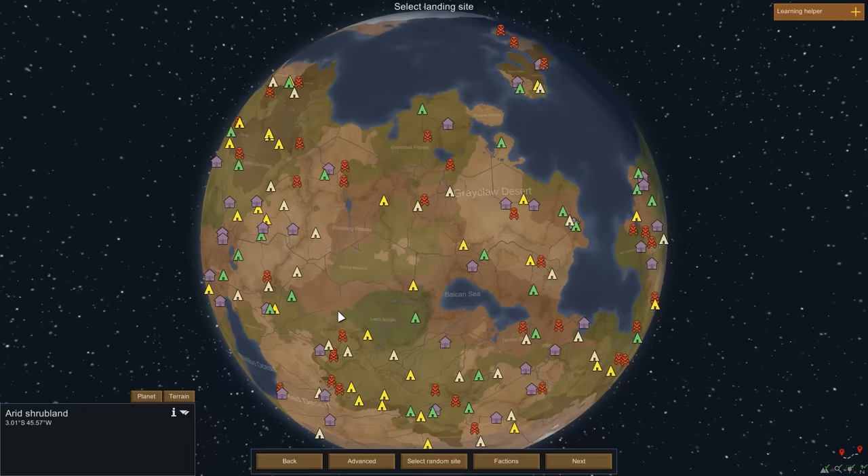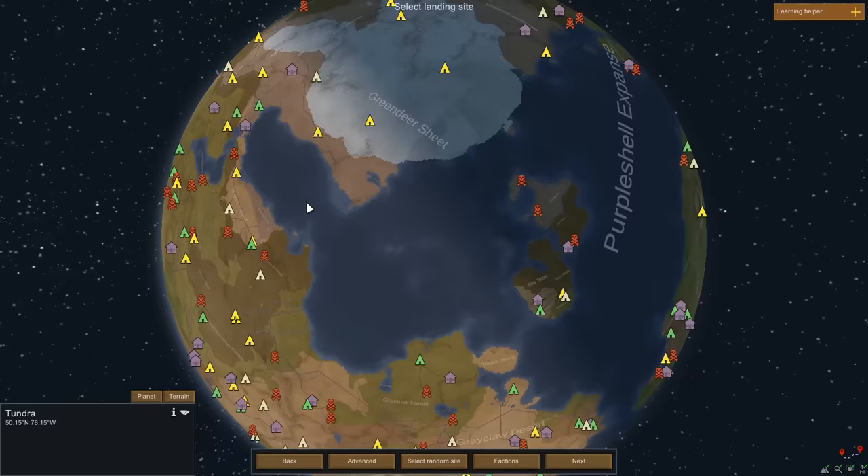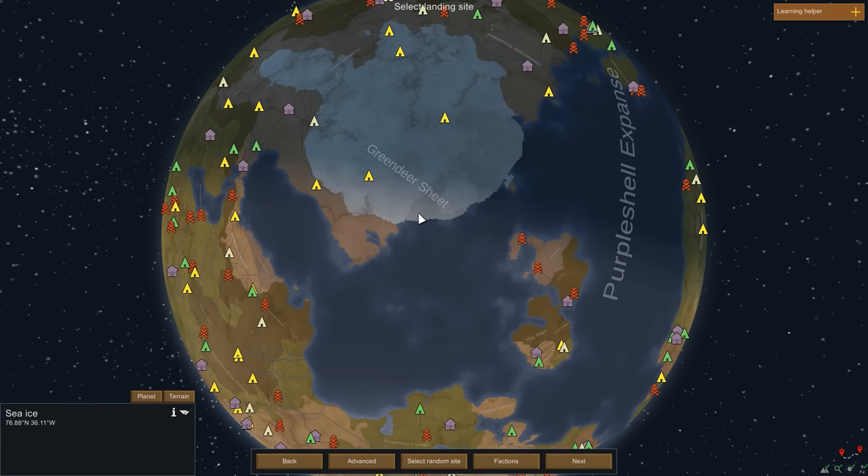Our world has different biomes. Near the equator we have shrubland, desert, and rainforest. Moving further away we see temperate forest, boreal forest, tundra, and eventually ice. Ice comes in two variations: ice sheet and sea ice. Sea ice is very likely the hardest biome in the game — so hard that it is absolutely impossible with the scenario we've chosen. So we'll take the next best thing: ice sheet. Compared to the completely flat sea ice, ice sheet gives you the occasional hill or mountain, and we might even meet the occasional animal.